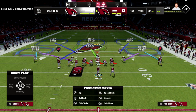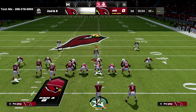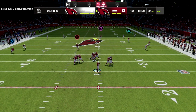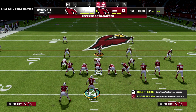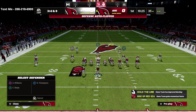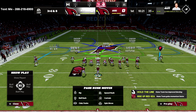Putting both slot safeties in outside third zones helps prevent anything like Gun Bunch verticals from getting over the top. This coverage is honestly very effective — it's a great coverage that allows you a lot of freedom in the middle of the field to deter your opponent from throwing certain things.